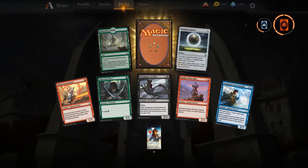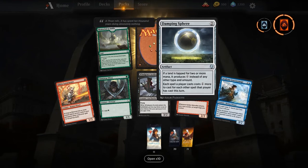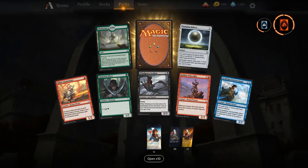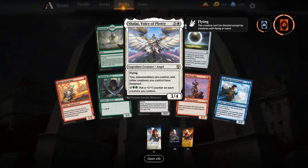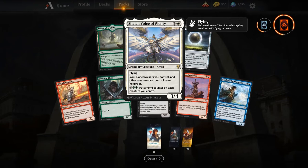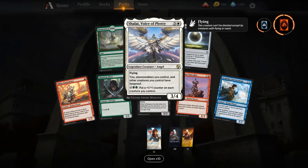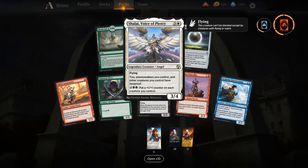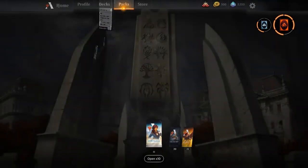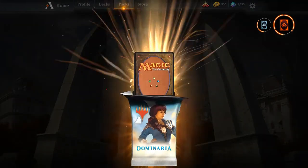Dampening Sphere — oh, you better watch out, storm decks. And there is Shalai, Voice of Plenty — great card in tokens, great card in knights. That hexproof ability is pretty good, and the ability to put +1/+1 counters on all creatures is no joke. Really looking forward to playing Shalai in new standard.